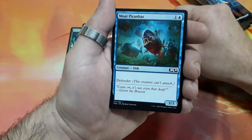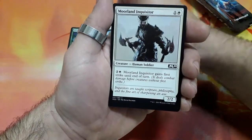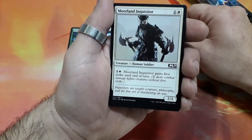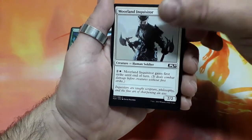Moat Piranhas, 2 drops, it is a Defender and it is a 3/3. Moorland Inquisitor, 2 drops, for 3 Moorland Inquisitor gains first strike until the end of the turn, and it is a 2/2.